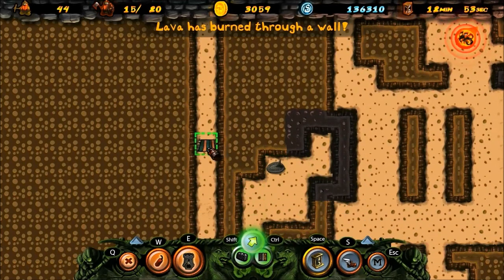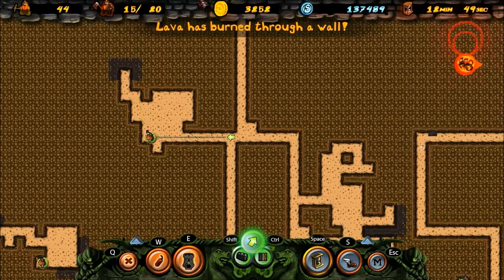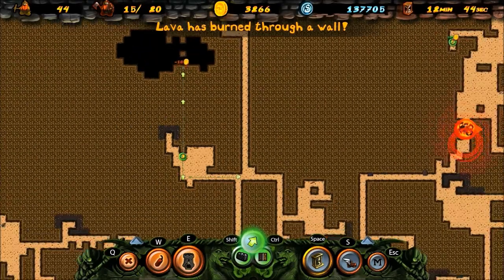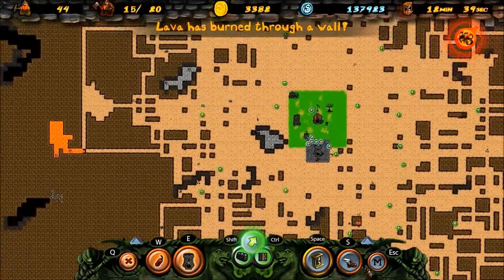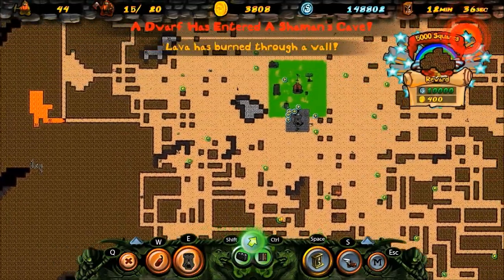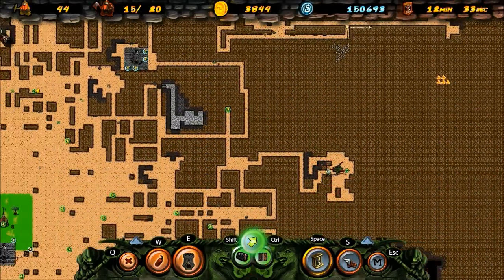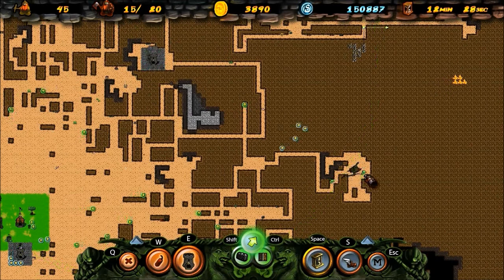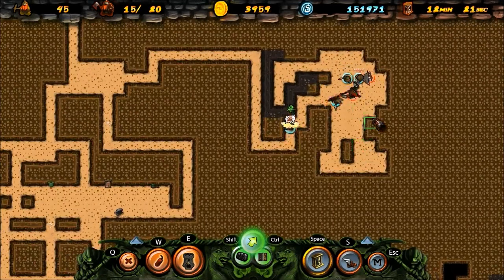Notice these little things all around the place - like little items, it's interesting. Shaman's cave somewhere - oh, down here. Alright, I guess that's not that bad, they should be able to just barely reach. Wow, I have 3,900 - almost 4,000 gold. That's pretty awesome.